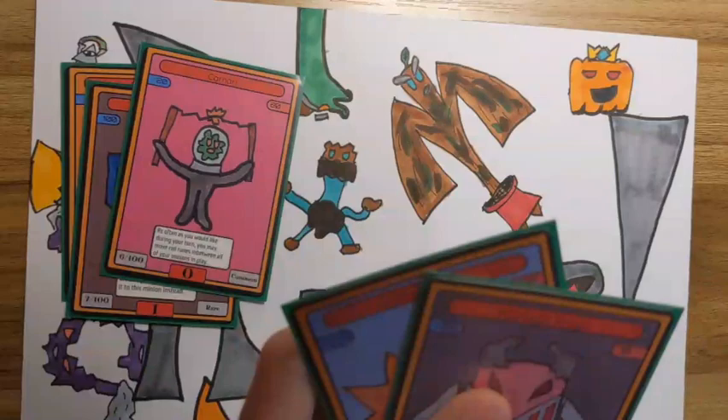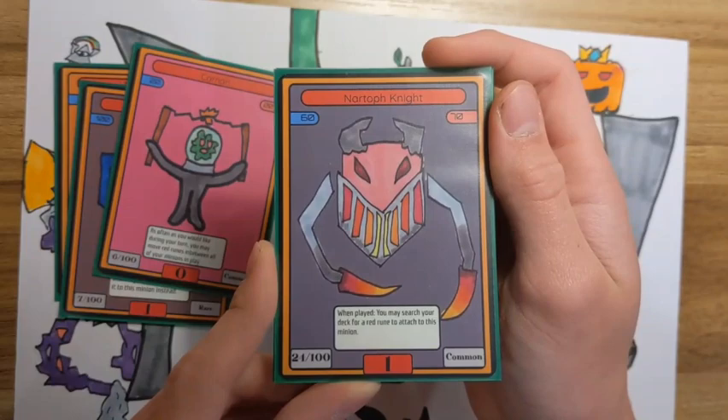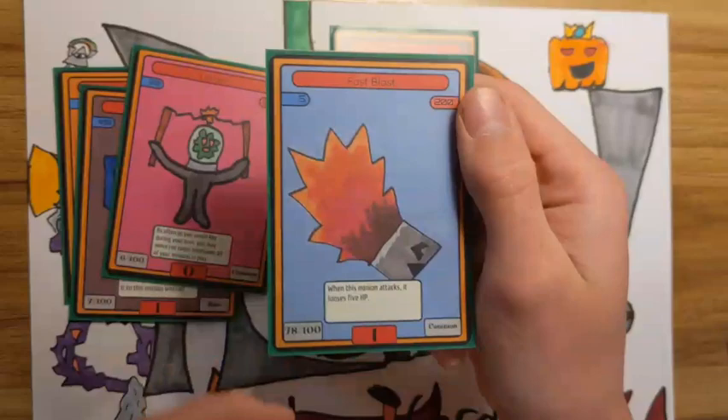Nartoff Knight — just an aggressive card, 60 HP, 70 attack. When played, you may search your deck for a red rune to attach to this minion. It's pretty good — it pays for itself, so all you have to do is play it and it can attack. Really good. Then also you've got Fast Blast — 5 HP, 200 attack, which is monstrous for a one-rune minion. But its ability says: when this minion attacks, it loses 5 HP.